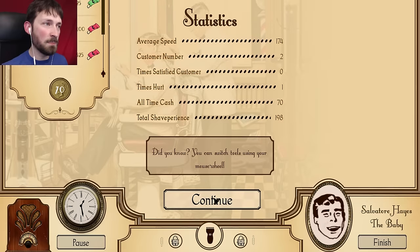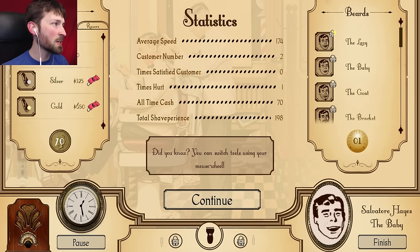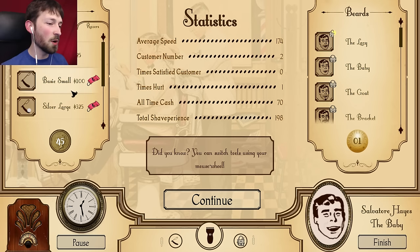Wait, I know why we got an F. There's a bunch of different kinds of beards. We gave him the lazy, which would be the scruff. We needed the baby, which means we needed to have actually bought clippers and a straight razor. Now we can give people a baby because we can shave.